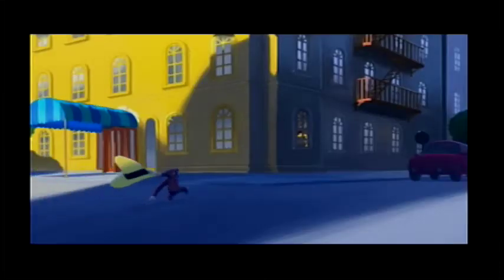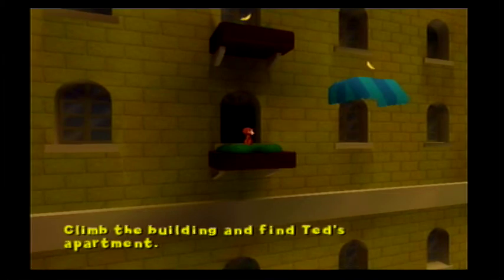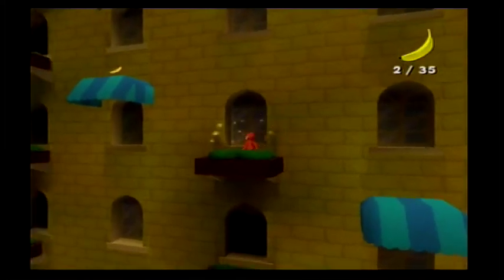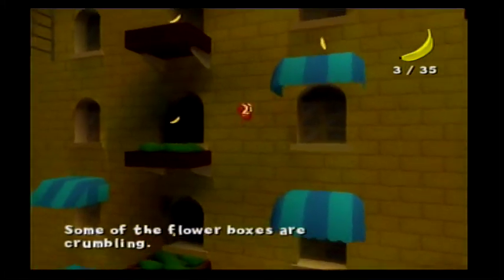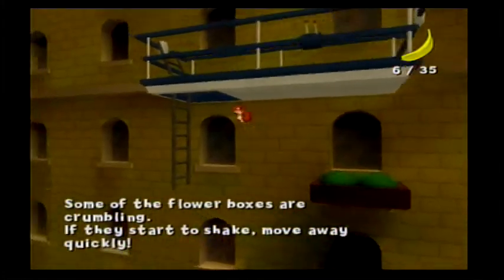Sorry, that's my sister's birds in the background. Climb the building and find Ted's apartment — this is where you have to jump. Some of the flower boxes are crumbling; if they start to shake, move away quickly.